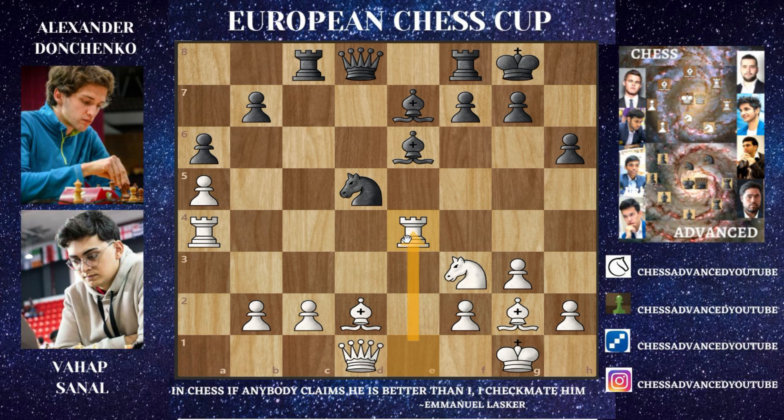E4 attacks that Knight, but we have Rook captures on E4. Donchenko gave up a pawn, but he's going to try and find some nice counterplay. Vahap Sanal's Rooks are a little bit awkwardly placed on A4 and E4, so maybe there will be compensation, but he'll have to play the right moves in the right order. Bishop to F was played, asking what you're going to do with that paired Rook, and Rook C to E4 was played. I'm going to ask you to pause the video and try to find the best move in the position.